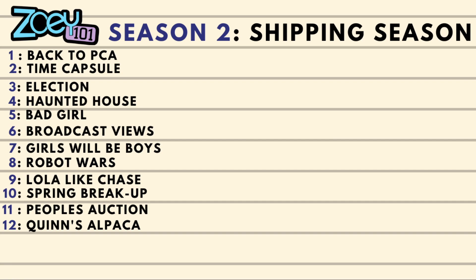We got back to PCA — it kind of became the tradition that every time a season starts we come back to PCA. Season two: no more Dana, and we're introduced to Lola, which is one of the best characters in the show. So we get a step up because Dana was kind of cringe, not gonna lie. We got classics like Time Capsule and Spring Breakup, two of my favorite episodes in the whole show. I really love that in season two we get the build-up with Chase and Zoe, but we also get episodes like Lola Likes Chase that throw us off a little bit in a heartwarming way that builds an interesting relationship between Lola and Chase.